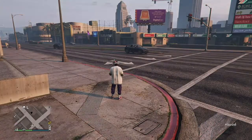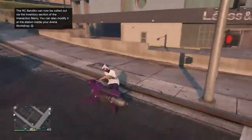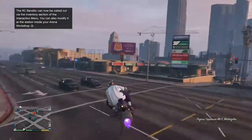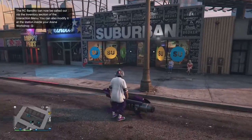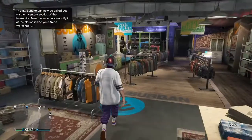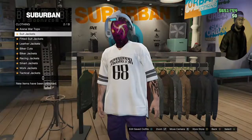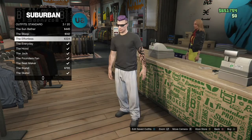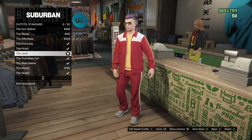Once you load in, go to the Interaction Menu and set your spawn location as Last Location. Then head over to a clothing store. Once you're at the clothing store, go to the receptionist desk and go to Outfits, click on Standard Outfits. Preferably use the long sleeve outfits because you can get invisible arms and visible legs. Once you go to Standards, select an outfit with long sleeves on them.